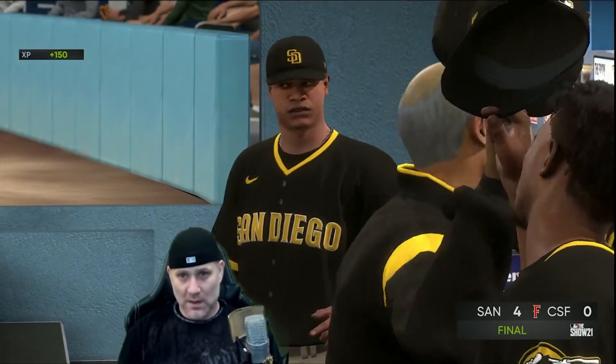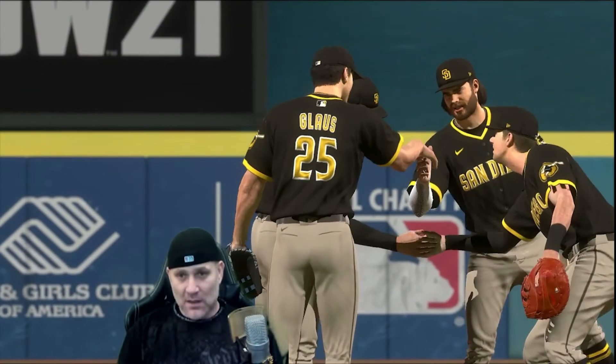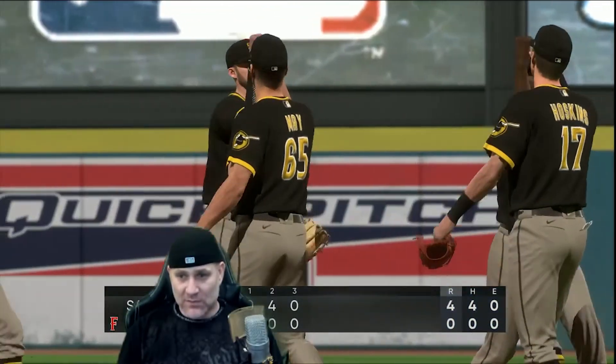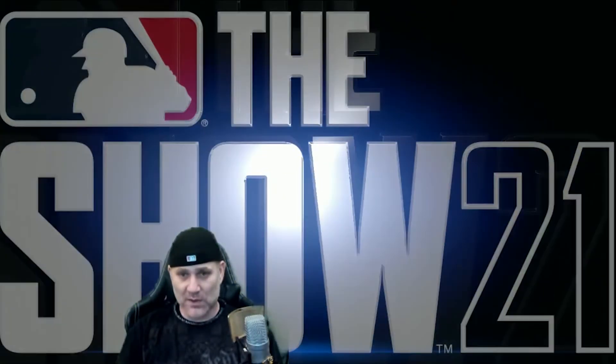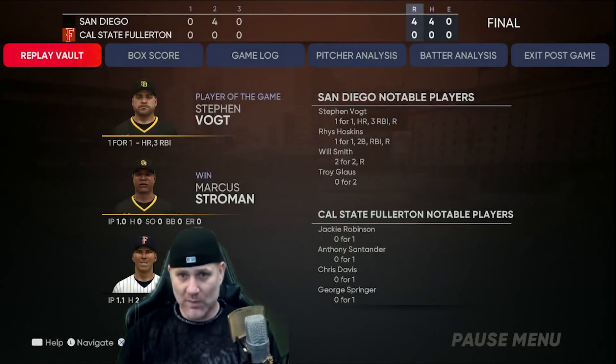Good game. That guy was probably a good player — 55 and 14 is good, he was World Series. I didn't feel like I hit great; I struck out a few times. I did get the clutch hit with Steven Vogt after the intentional walk. He had a few questionable strategy moves — he could have thrown lefties to Schwarber and to my center fielder, which is my weakness in my lineup, but he threw righties. I felt like that was a bad move on his part. That's my first game — that was a tough draw. Usually you don't get an opponent that good in the first game, but it happens sometimes. Thanks for watching, see you on the next video.